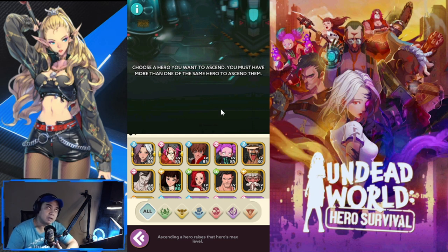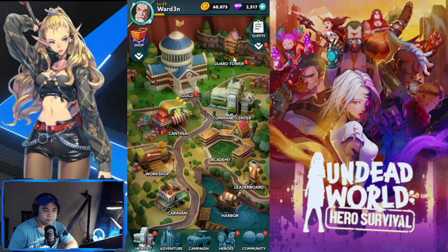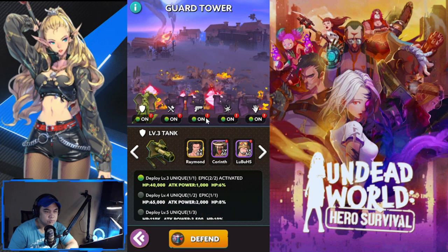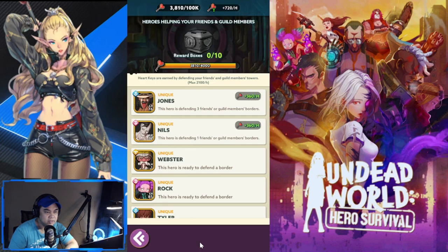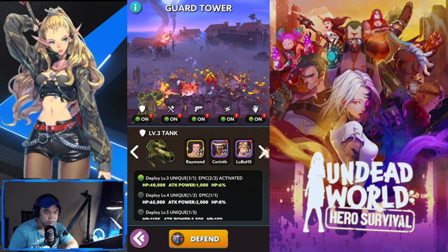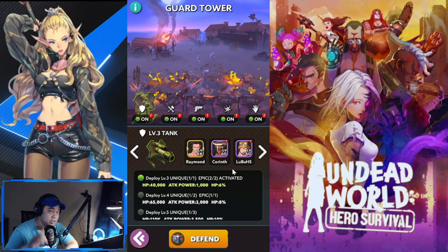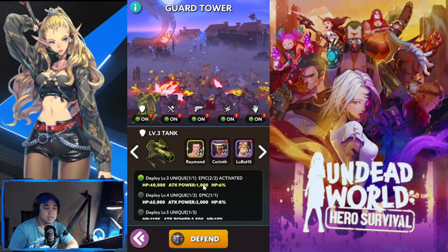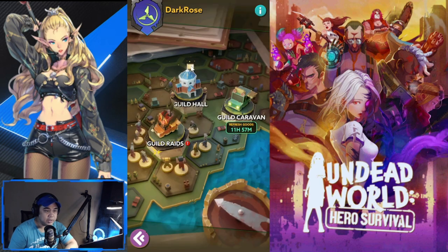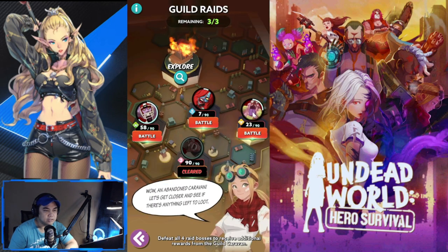The Guard Tower is an idle content where you fill roster spots and simply place heroes there. Each deployment spot has buffs - for example, a Level 3 Unique Epic activation gives HP plus 6% and attack power bonuses. Some spots involve your friends' heroes.